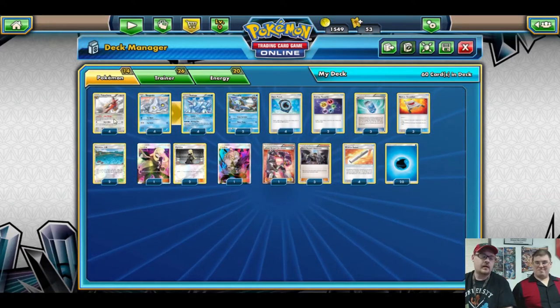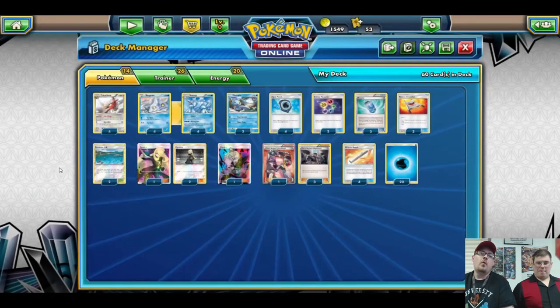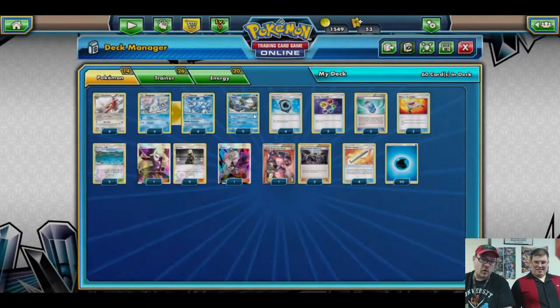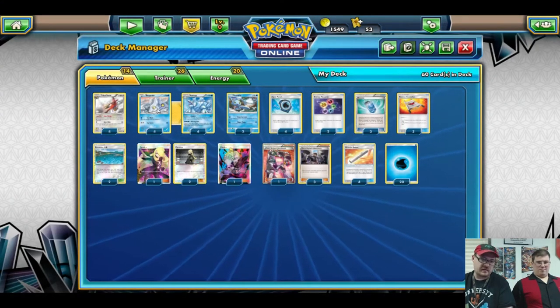We also pair it with Talonflame — 130 HP. If it's in your opening hand you get to play it as if it were a Basic. For one energy it does 40 damage and you search your deck for two cards, put them into your hand, with a free retreat. You want Talonflame as your lead — most of the time you will — and then have an entire bench of Avaluggs ready to go.